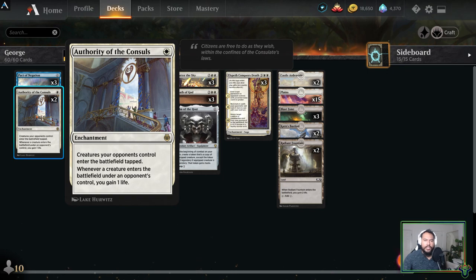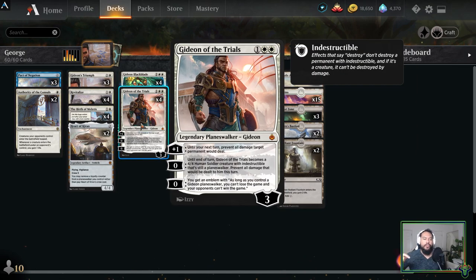Authority of the Consuls is very helpful because it makes our opponents' creatures come in tapped, which means they're less likely to hit things with haste. It's less likely to just kill our Gideons out of nowhere — we'll be able to have some time to set things up, and we get to gain some life, which is helpful.